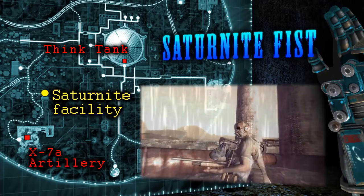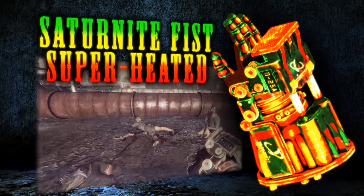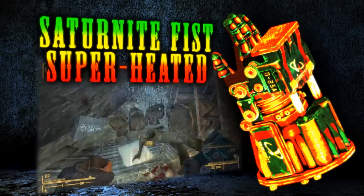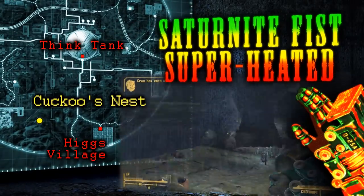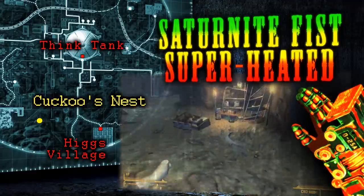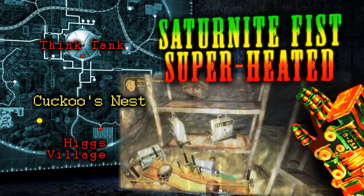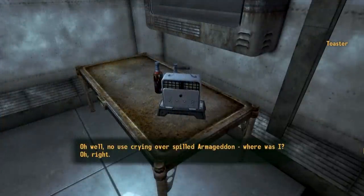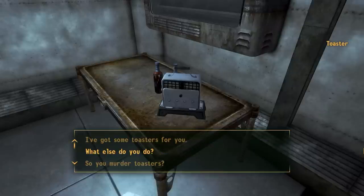The Saturnite Fist on its own doesn't do too much to be special, but it can be super-heated to significantly increase its damage rating and add an extra incendiary effect. This upgrade can only be applied by taking it to the toaster located in the sink. The problem is the toaster won't talk until you install its personality, which is a holodisc located in a lobotomite den called the Cuckoo's Nest. This cave is located southwest of the dome, almost directly west from Higgs Village. It's crawling with lobotomites, and inside, amongst the refuse they covet, is a toaster shrine with the personality disc sitting in the middle of it. After you grab this disc, you just need to activate the toaster in the sink and speak to it about the destruction it can bring, which for some reason includes super-heating power fists.